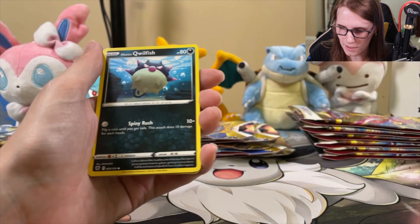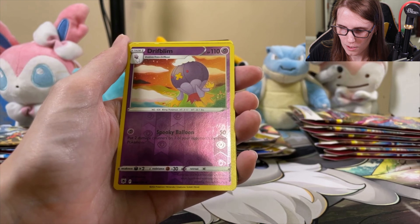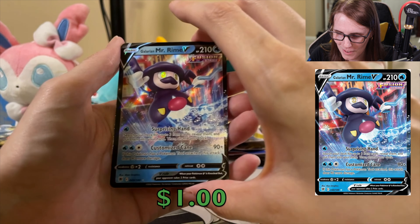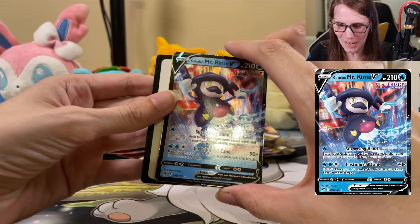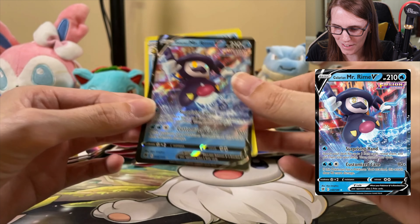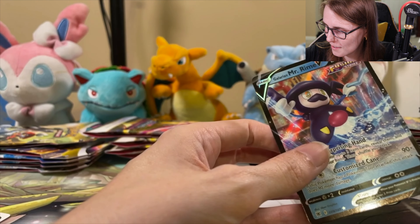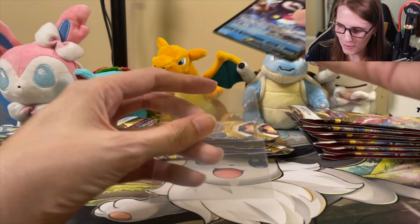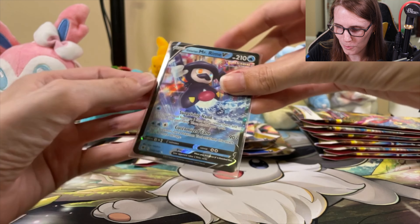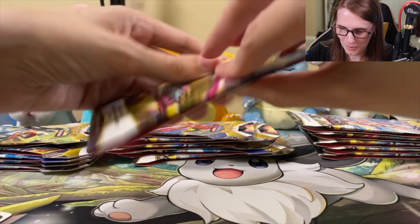We've got a Rowlet, Qwilfish, Absol, Hoothoot. Flume — I think we've got something. It's a Mr. Mime. I'm not a huge fan of Mr. Mime. There's another black code card in there, so it does seem like that is a thing. But it is a hit, I guess, technically. We'll count it. Check our old Mr. Mime here — this is technically a hit. Put him off to the side. Keep going. Still getting some hits here. That rainbow was really good. Hope we can find a gold card, another rainbow. A really cool alternate art would be amazing.